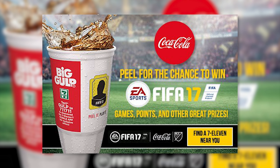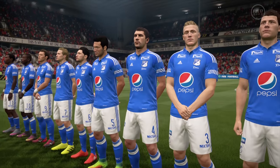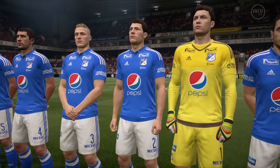The Coke kit is also an untradable item so it can't be found on the in-game transfer market either, so your only option is to really keep drinking those drinks. There is of course a Pepsi kit which can be sourced relatively easily for 150 coins.